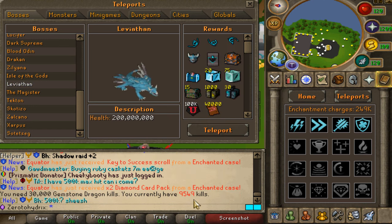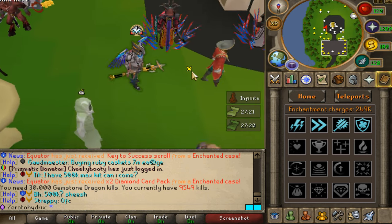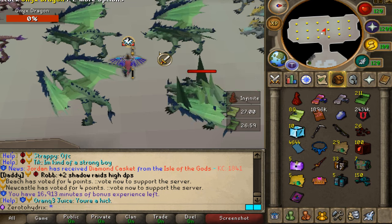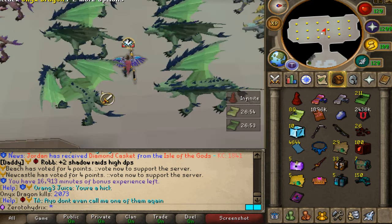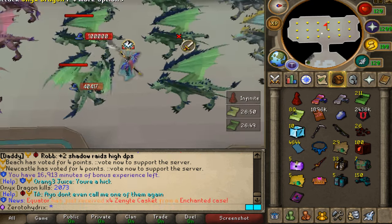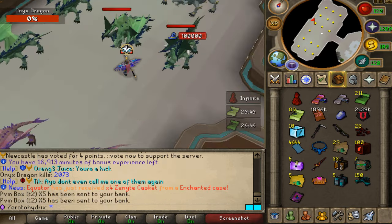We're currently sitting at 9,000-something kills, so we're definitely going to go over the 10,000 mark and hopefully a lot more than that. Let's go and complete those tasks. The really cool thing about those dragons is they're actually dropping something that we really need — three different wingtips — which are going to be upgrades for our account, and hopefully we're going to get them. The RNG is not in the building yet, but hopefully it's going to come in.